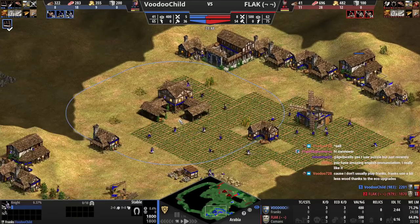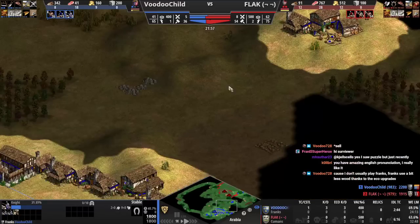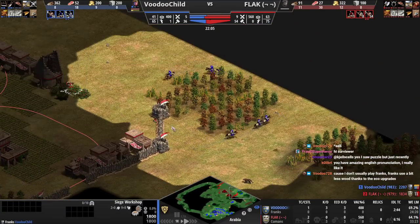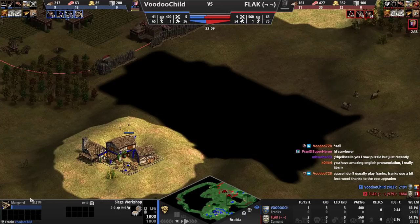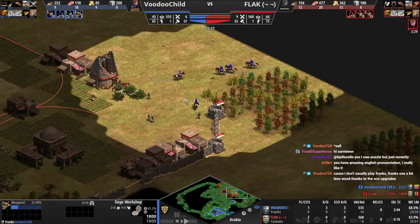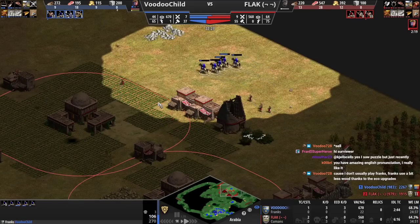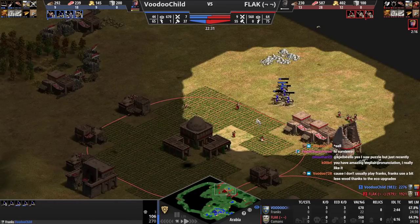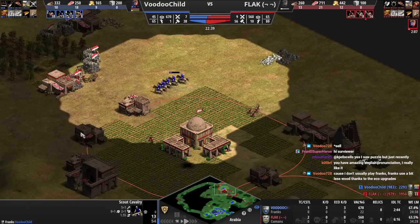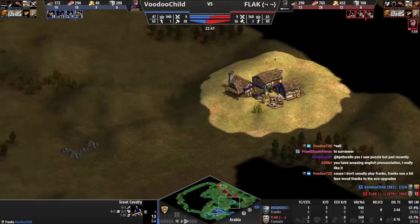You should have four knights on the field right now because you should have had the two stables up. Now we're using them, but we're going to miss the timing a bit. The mangonel's in the queue — it's looking okay here. But the opponent is so far ahead in villager count. You can fight pikes with knights as long as you get enough, but you're minus four knights just from not building them.